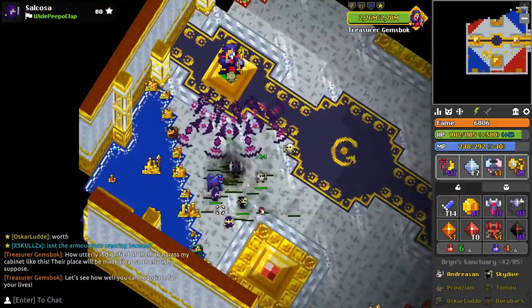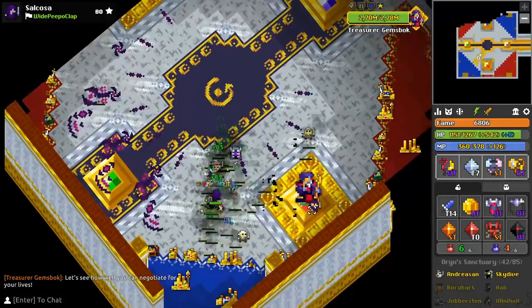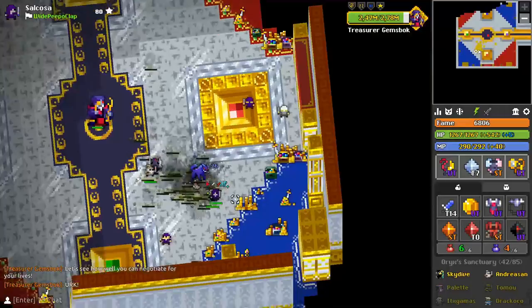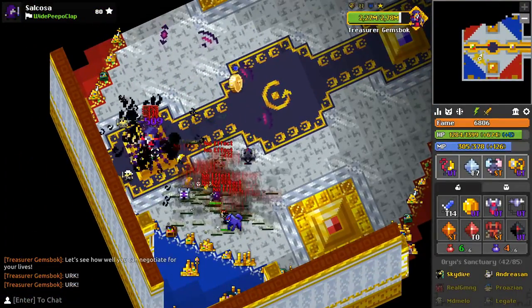In the first phase, Jemsbok is going to teleport to these golden platforms and shoot big purple shots towards the nearest player. Your job is to keep these decoyed away from the group. Make sure you're decoying the platforms and keeping the group safe from all these purple shots.